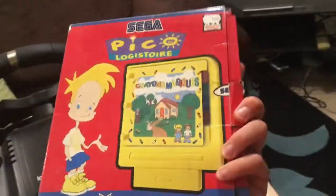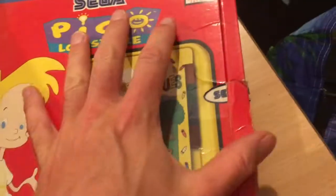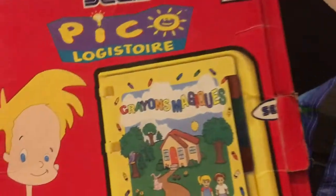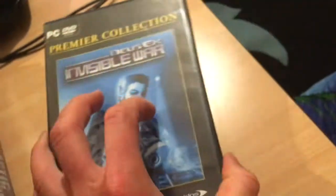This is a funny one — it is a Sega Pico game, basically it's like for babies, but I just thought, you know, it's Sega so you shall have that. Obviously I don't have a Pico console because I'm not that insane, but somebody paid 5 euro 90 for that at some point. I'll add that to the Sega stuff. Not my favourite Deus Ex game — Invisible War — especially not my favourite when it's in French, but I do have the English version down there.